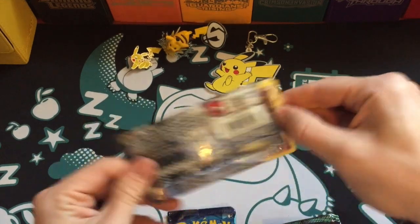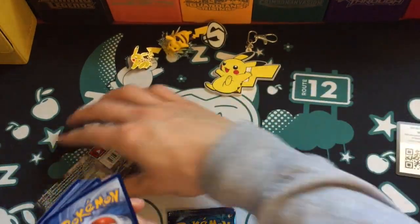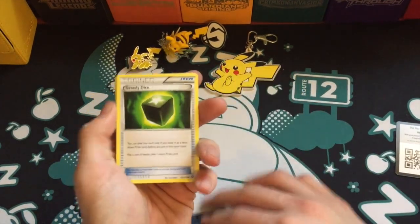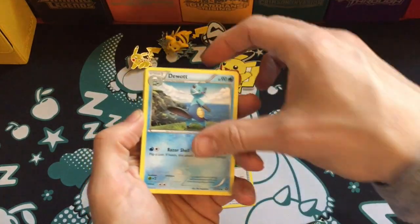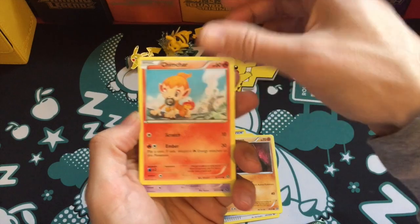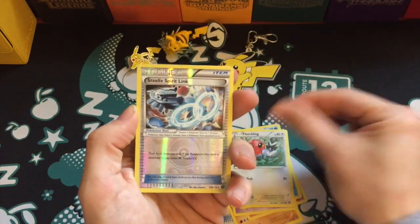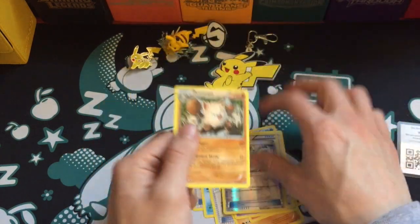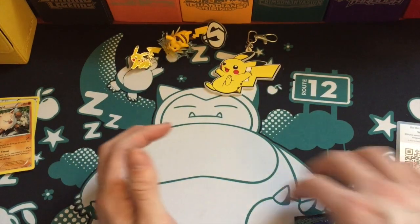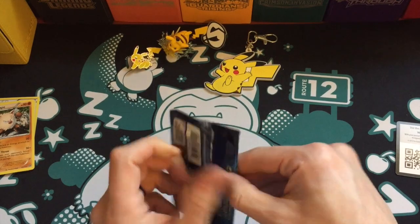Steam Siege is a set that I'm pretty close to completing — just need a couple of the ultra rares to finish it off. The cards are: Nosepass, Chimchar, Nidoran, Clauncher, Fletchling, a reverse holo Steel-type card, and the rare is a Primeape. Nothing of any note from that pack.